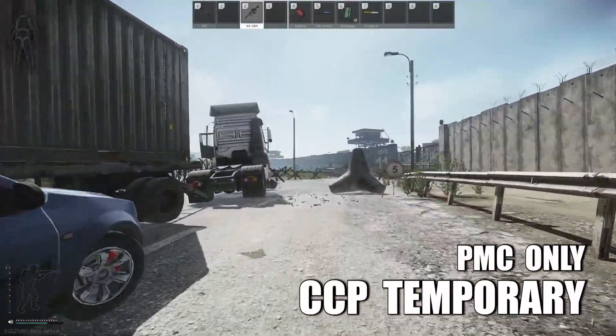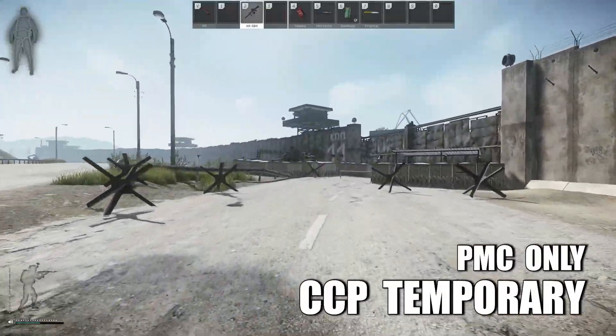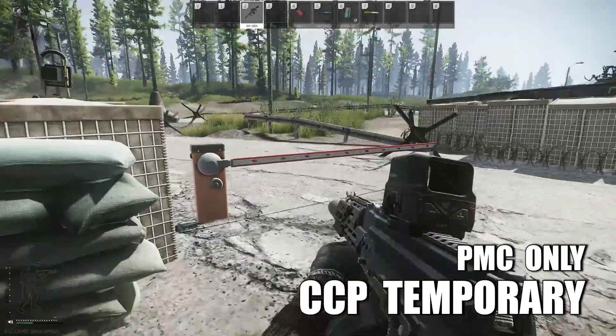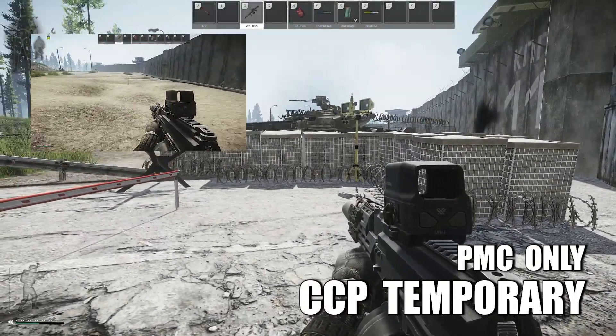First up, the CCP Temporary. It is a potential extract, meaning it's not always open, which is indicated by the lights above the gate here. It is a PMC-only extract. You need to be careful going further down the wall here because there are minefields.